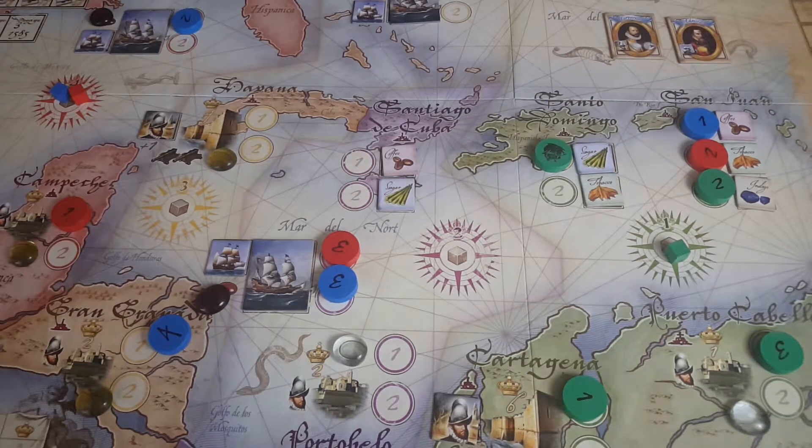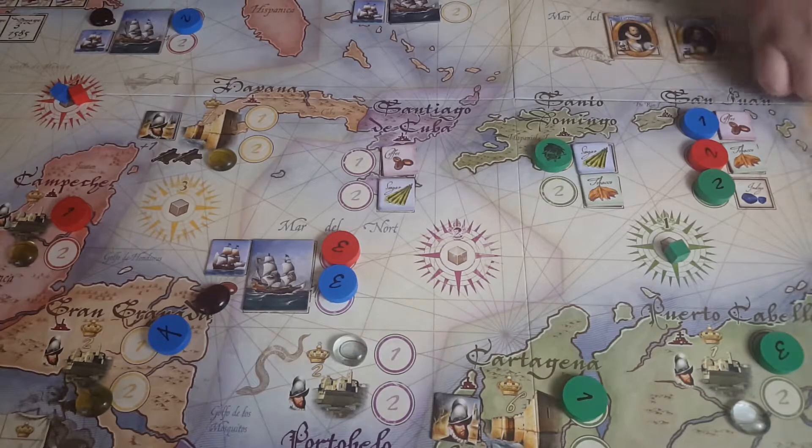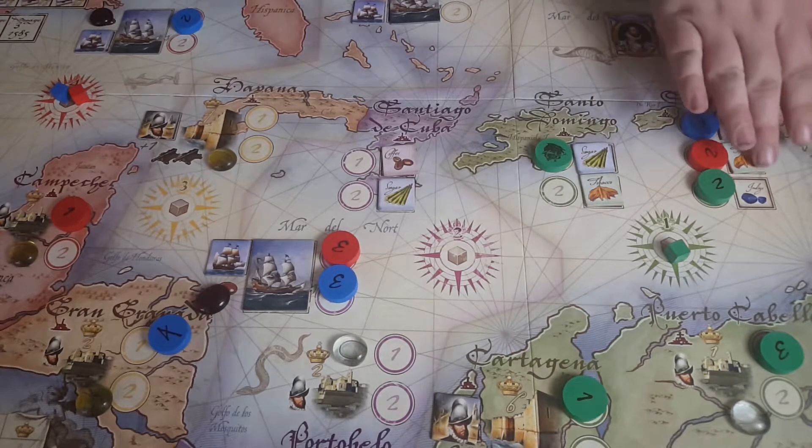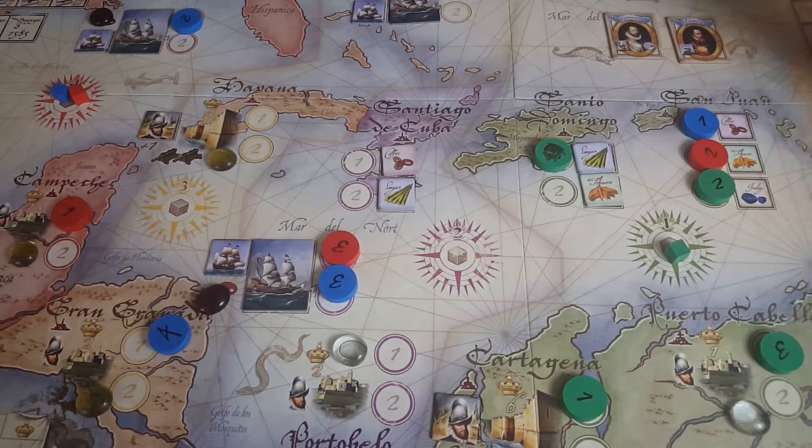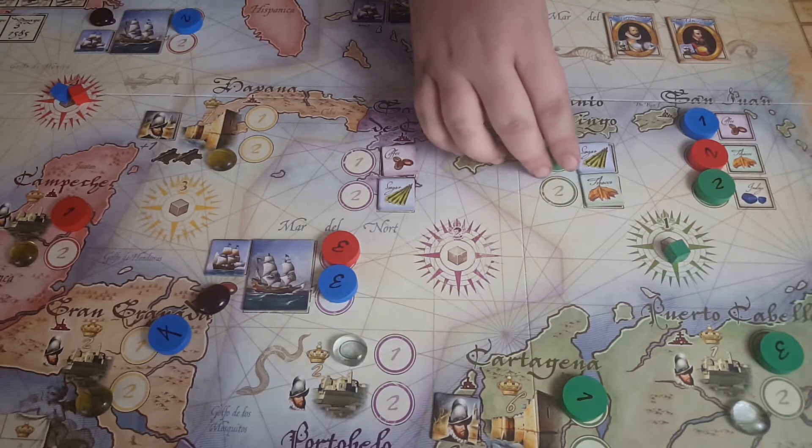For these tiles, when blue gets here, they can pick whatever resource they want. Everyone starts with one of these, which is a trade. He's going to go ahead and pay that and buy the indigo — that's very valuable and will come in handy at the end of the game. The rest of these will go ahead and take the other trade supplies at the cost of the purple token.